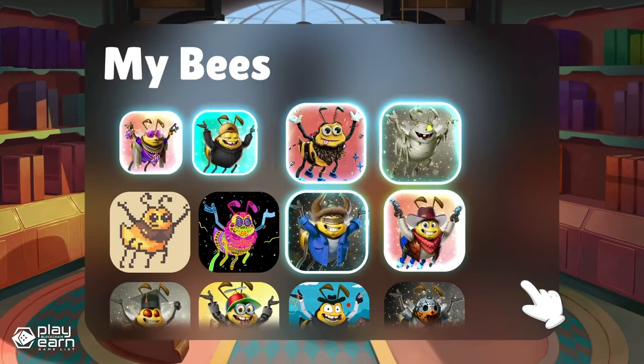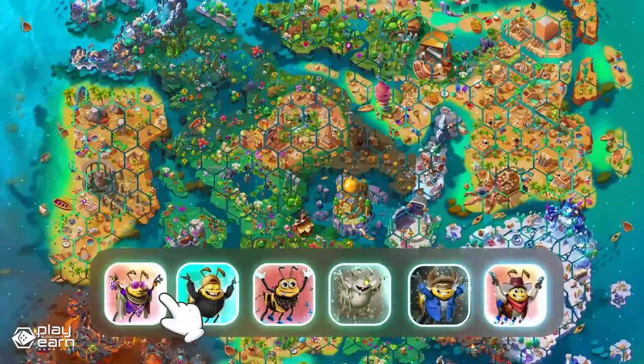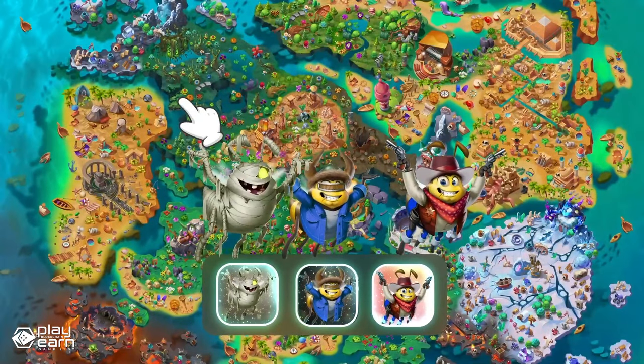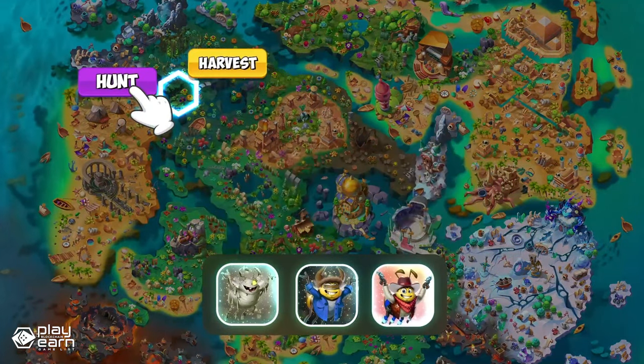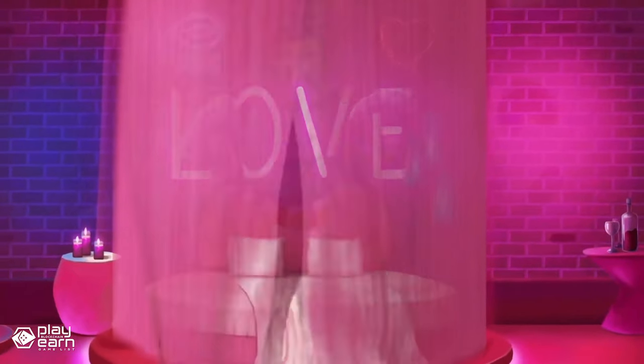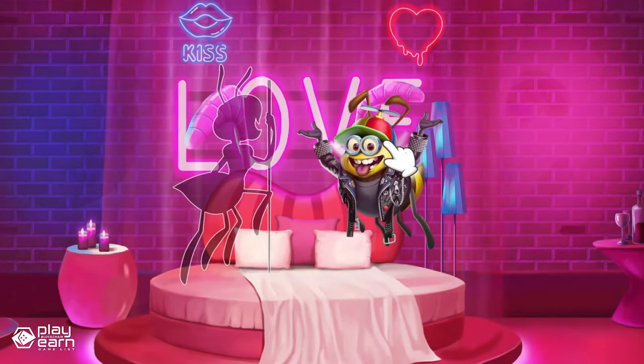Harvesting missions are also where you can explore the different lands in the game, each with its own characteristics and rewards. In Honeyland, you can also grow your swarm by breeding new bees, which are also NFTs that have different traits and abilities. You can breed your bees with other players' bees or with bees from the marketplace, where you can buy and sell bees and other items.